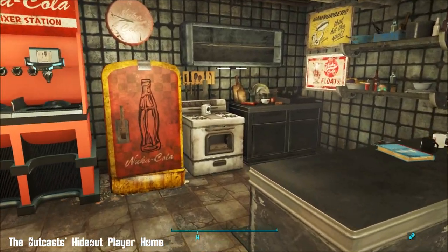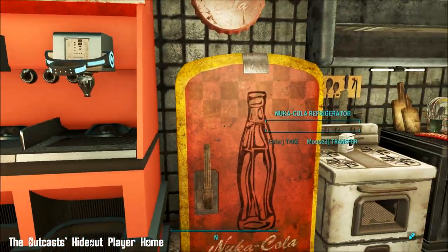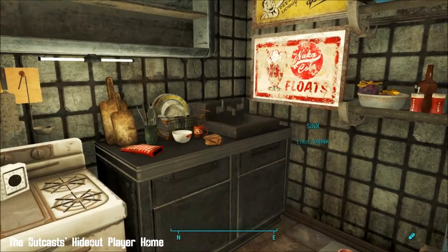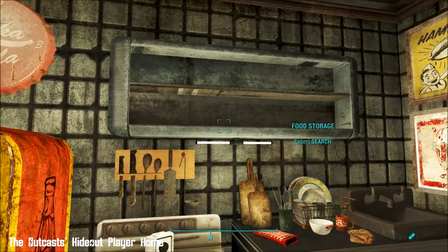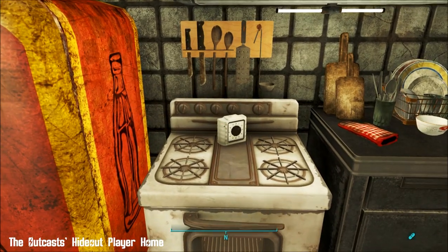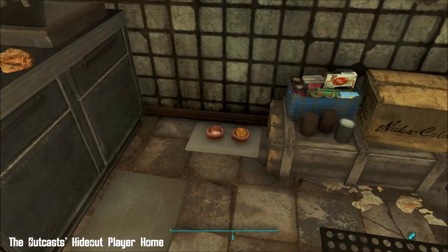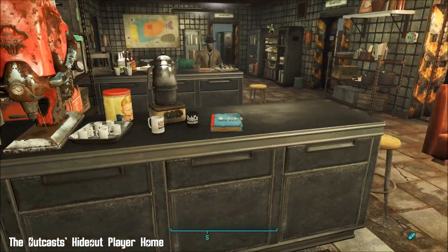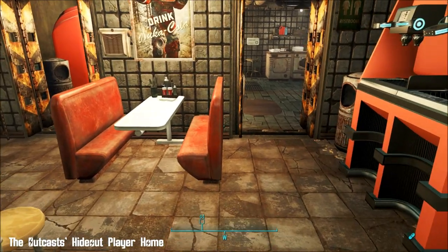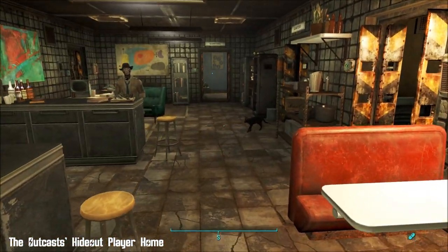Here's your kitchen with a mixer station - how nice. There's under-shelf lighting, food storage, and there's even a little timer for your cooking on the cooker, which is awesome. There are also cat dishes that appear when you adopt a cat.